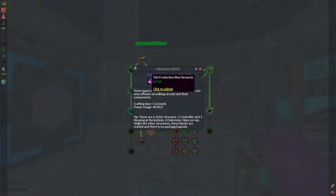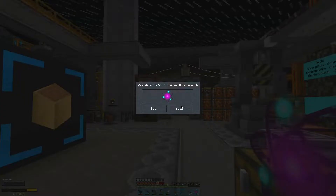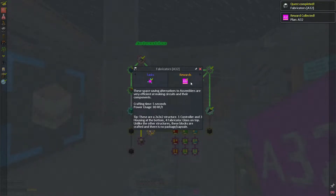Fabricators — 50 production blue research. They take five seconds, 80 RF/tick. It's pretty quick, pretty cheap. Let's unlock it — I want a fabricator. So we've got the A32 pattern. These are a 2x2x2 structure. We need controllers, we need housings, and fabricator glass. So: controllers, housing, and fabricator glass.